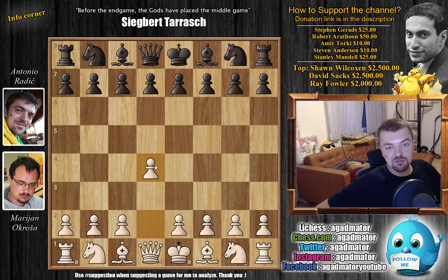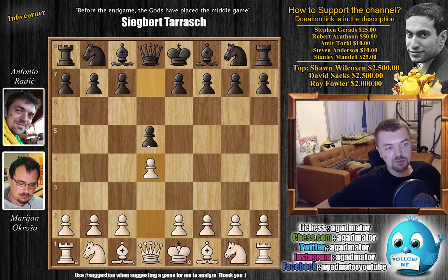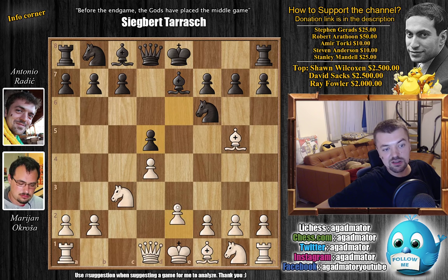My opponent opened with D4. I was expecting E4 so my preparation didn't really make all that much of a difference as Marian played D4 on the first move. I didn't prepare all that much, maybe an hour, but that tends to happen. We have D5 by me, just going for the Queen's Gambit Decline as you might expect.